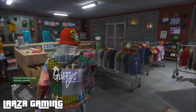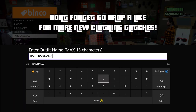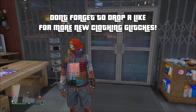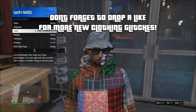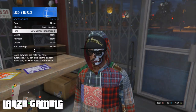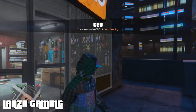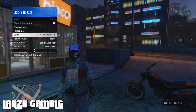From here, head back to the counter and save this as a new outfit. Once saved, pull up the interaction menu and register as a CEO. Once you've registered as CEO, back out of the menu, go down to accessories style, and put on the hat we chose earlier — in my case the purple cap. Once you've selected the cap, back out of the clothing store and pull up your interaction menu, then go down to style and hover over the outfit we just saved — but don't select it yet.